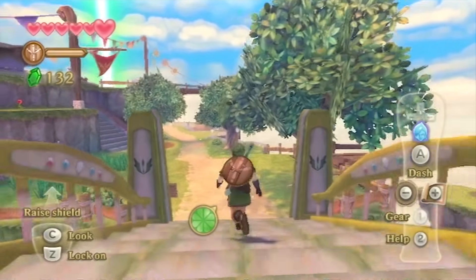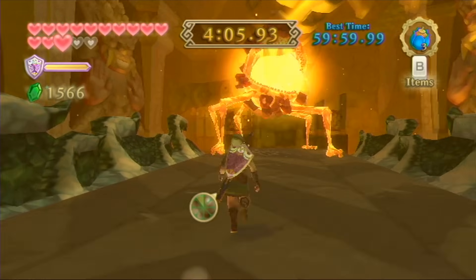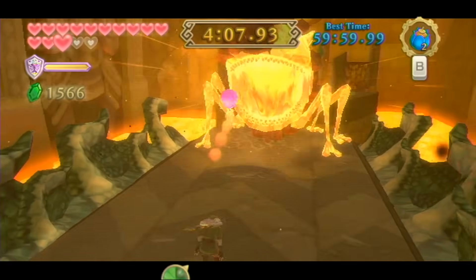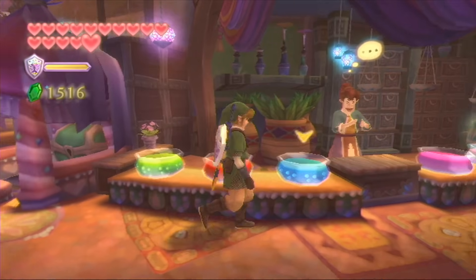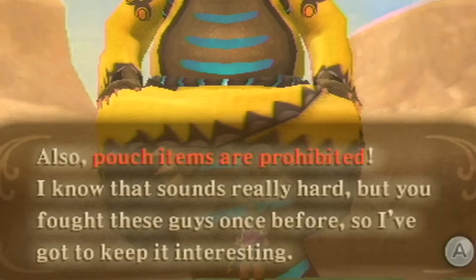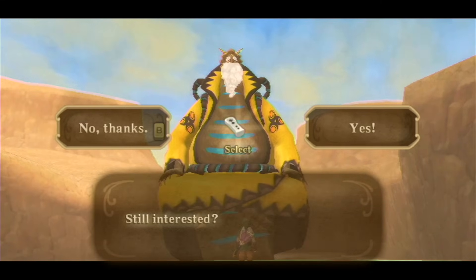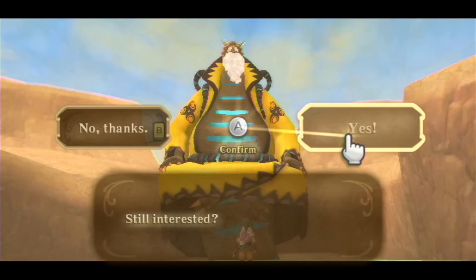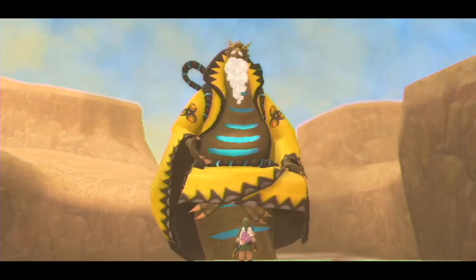While I love Skyloft and the Gratitude Crystals quests, I'm gonna go with the Thunder Dragon's Lightning Round. Basically it's just refighting every boss in the game, but you have to do it all in a row. So we better stock up on some potions — oh well, never mind. Potions and pouch items are prohibited for some unexplained reason. He also kindly informs me that if you lose it's all over, you won't be going home in one piece.